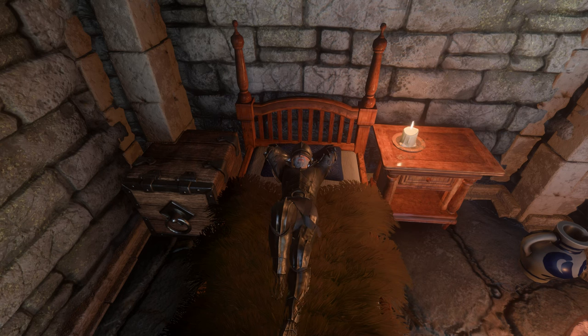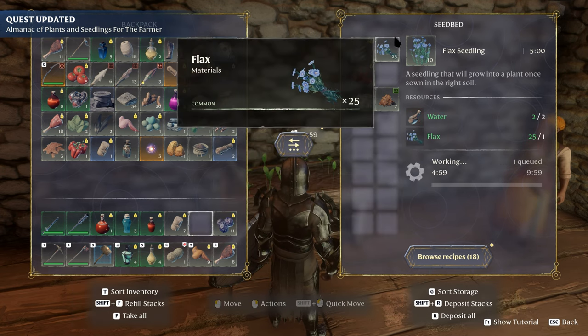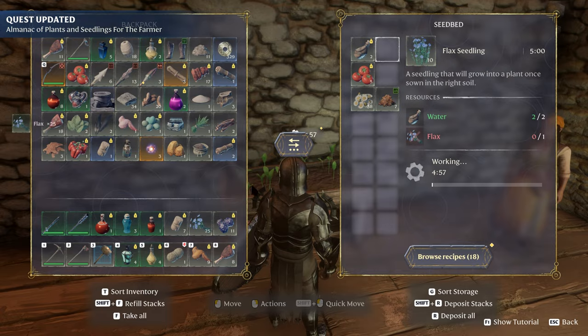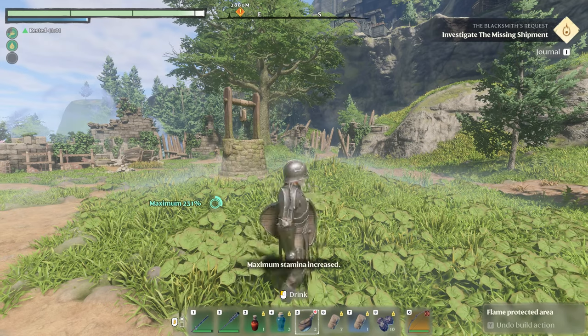Water is an extremely valuable resource for stamina and farming in mid to late game Enshrouded. It's needed in almost every seedling recipe in order to farm, so having a well in your base is extremely important. This is how to craft a well in Enshrouded.